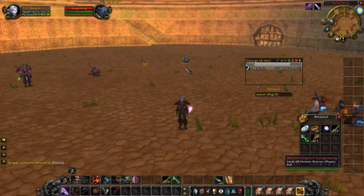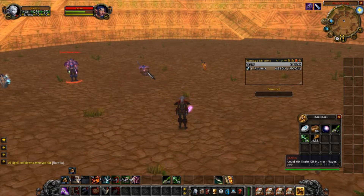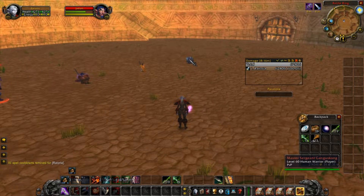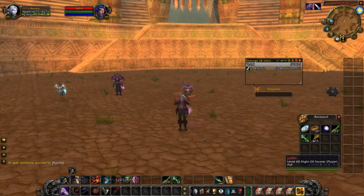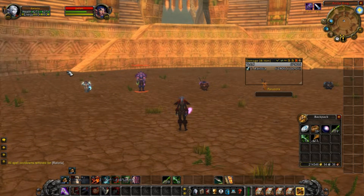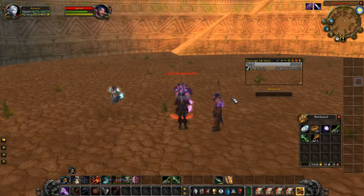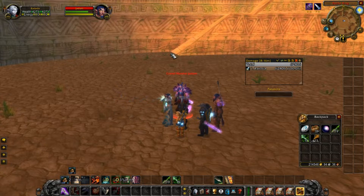One quick scenario: there was a 10v10 going on at the Blacksmith. A dude got mad at me — 'you're the 11th person, you could have been on the team.' But I'd just watched this one warlock kill two of our teammates on his own. If I had run in as people were spawning in to kill the warlock, not only would I have gotten jumped by the warlock, but by the people that spawned in too.